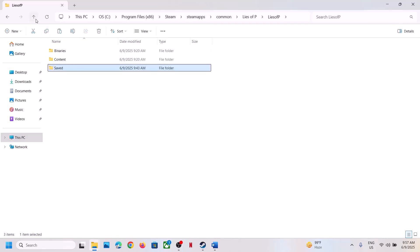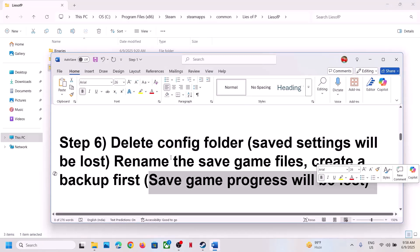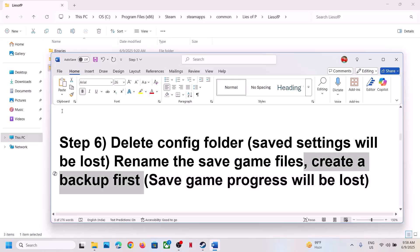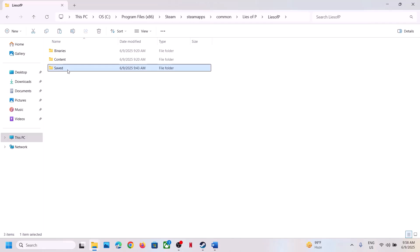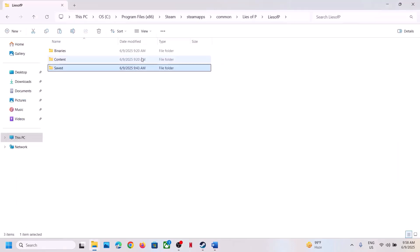If that does not work, this time you can rename or delete the Saved folder. When you rename or delete this folder, all game progress will be lost and you'll have to start from scratch. So before you do that, create a backup — right click on the Saved folder, copy it, and paste it to the Desktop. Once you have a backup, right click on the Saved folder and rename it as .OLD.